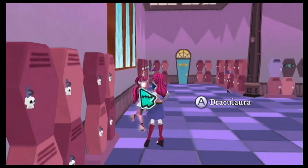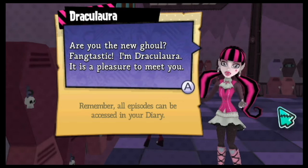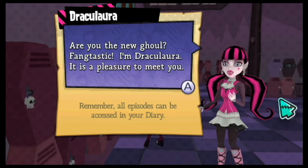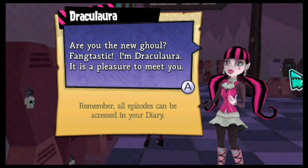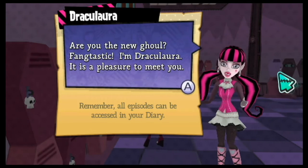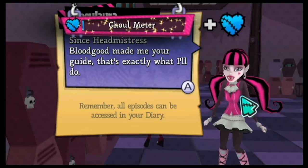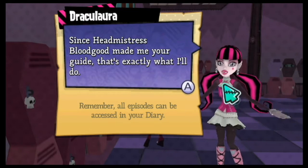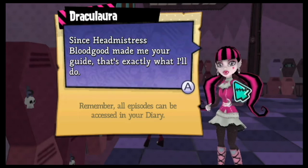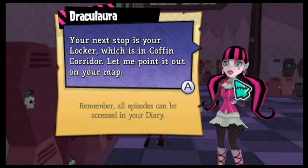First floor. I have to do the Draculaura-type talk again. 'Are you the new ghoul? Fantastic. I am Draculaura. It is a pleasure to meet you.' 'It's a pleasure to meet you as well.' 'Since Headmistress Bloodgood made me your guide, that's exactly what I'll do. Your next stop is your locker, which is in Coffin Corridor. Let me point it out on your map.'